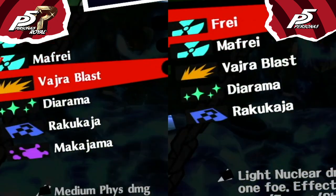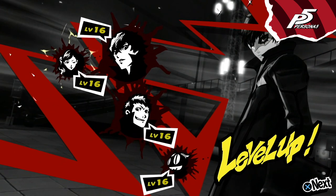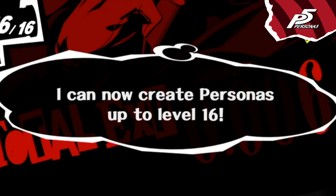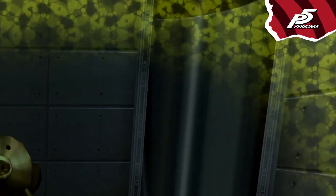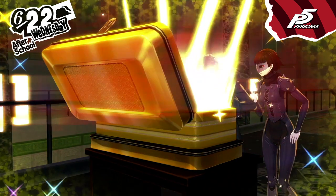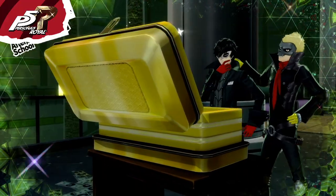In Royal, Makoto has an extra basic skill, Makajama. Every time you level up in Persona 5, there's a balloon that reminds you that you can create Personas of your new level and that your HP and SP have increased — this feature has been removed in Royal. The visual effects in the palaces have been redesigned. In Persona 5, in the Locked Treasure Chest it is possible to fight treasures, but in Royal this feature has been removed.